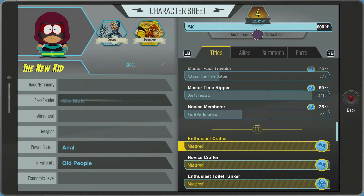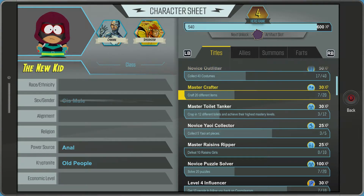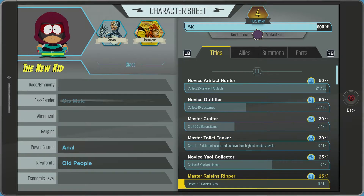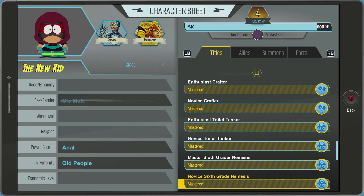Go into your phone and then go into your character sheets and there'll be a list of different tasks that you can do. The one I did it on was by beating the 6th graders. That was Master 6th Grade Nemesis.